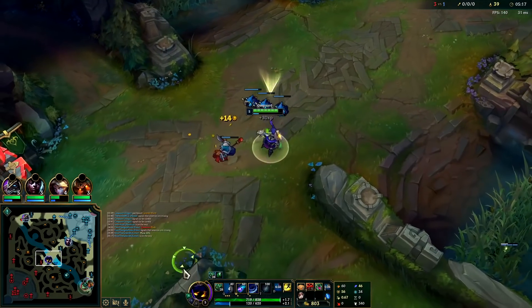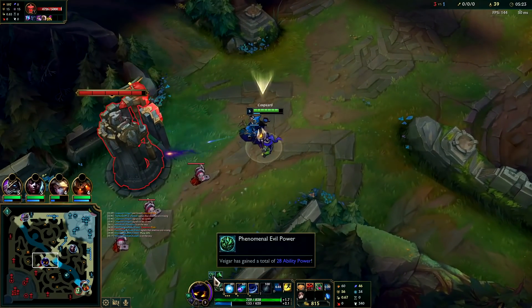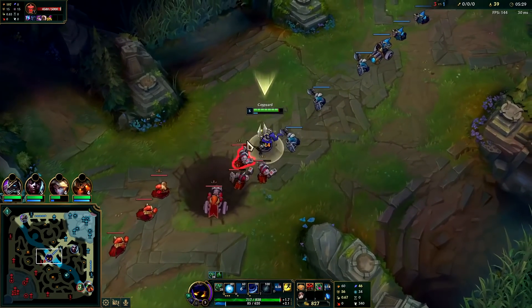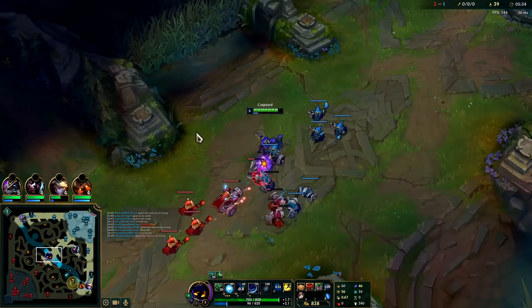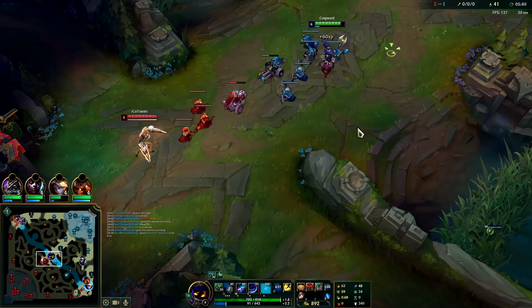Every time you last hit something with your Q you get permanent mana — or if you hit an enemy champion with an ability of any kind you get permanent AP. So: last hitting things with your Q gives permanent AP, and hitting champions with abilities in general also gives permanent AP. Veigar's R used to do more damage the more AP the enemy had, so against mages you could literally one-shot them with your R back in the day.